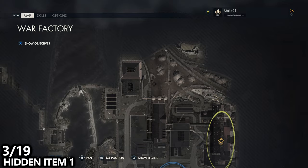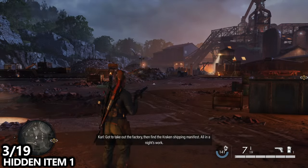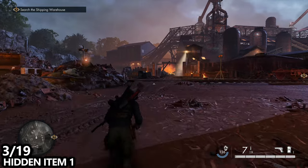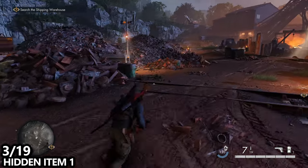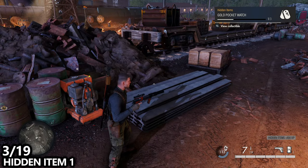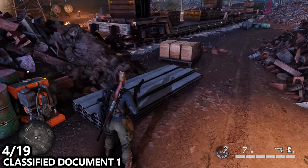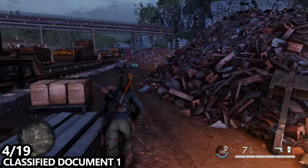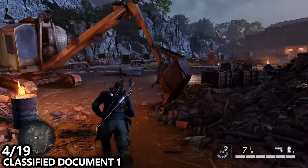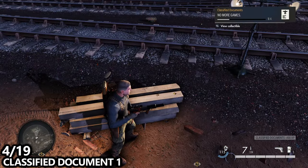We'll then move over to this kind of junkyard train yard — there is a full size train yard coming up later, but this is in the top right corner, the north east. As we make our way through here, if we follow the middle train tracks, you'll see these steel beams resting nearby a generator. Here you can find our first hidden item. From the last collectible, we can also find our first classified document — just go around this giant pile of bricks and metal and underneath this excavator, sitting on another pile of steel beams.